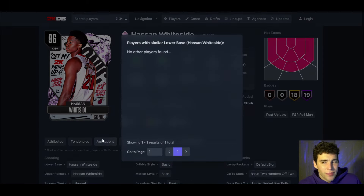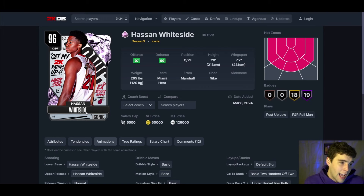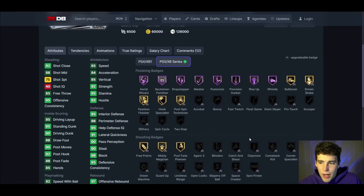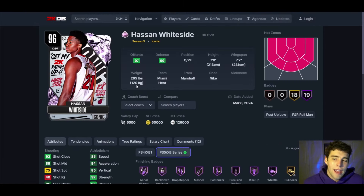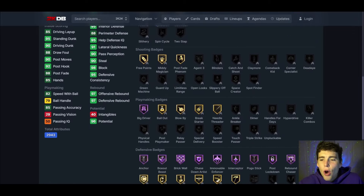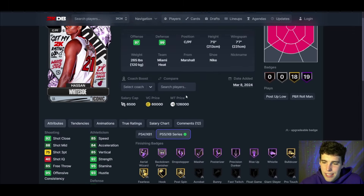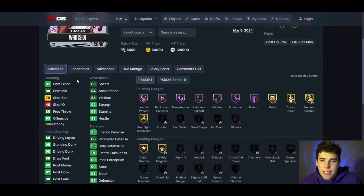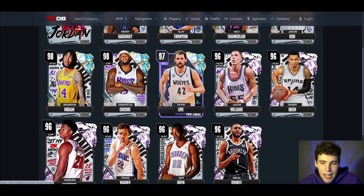Hassan Whiteside up next. His release — I'd be lying if I said I knew how good it is, but I'm guessing it's not good. Basic dribble style, basic leaner, 75 three-ball, 85 speed. Defensively it's good, but honestly, is this card even better than DeAndre Ayton? People might say he's a mini Tyson Chandler, but he's not. Tyson Chandler is way better than Hassan Whiteside — it's not even close. His speed rating isn't great. Give me Tyson Chandler over Hassan Whiteside. Not a card I look at and think I need it.